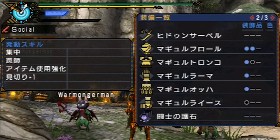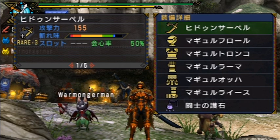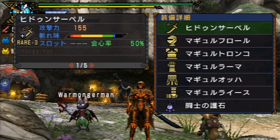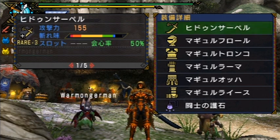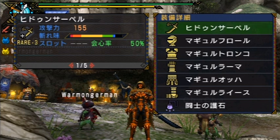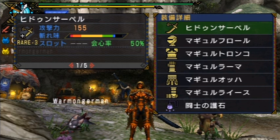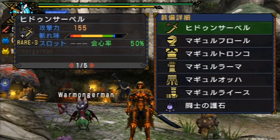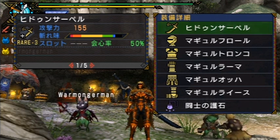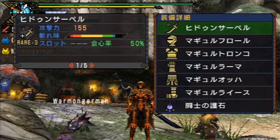The second option on page two lets you go through your equipment in more detail. Flipping through your weapon you'll notice attack power on top, followed by sharpness, then bottom left is the number of slots if any, and bottom right is its affinity. If this had a specific element or status attribute that would be listed on the bottom as well. There are already translations online for the basic elements and statuses — I'd recommend going to the Mind Guard forums for that.